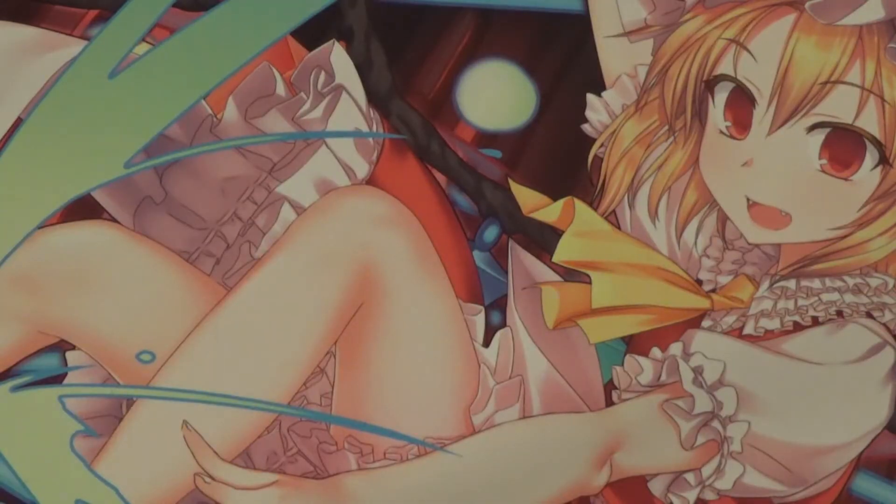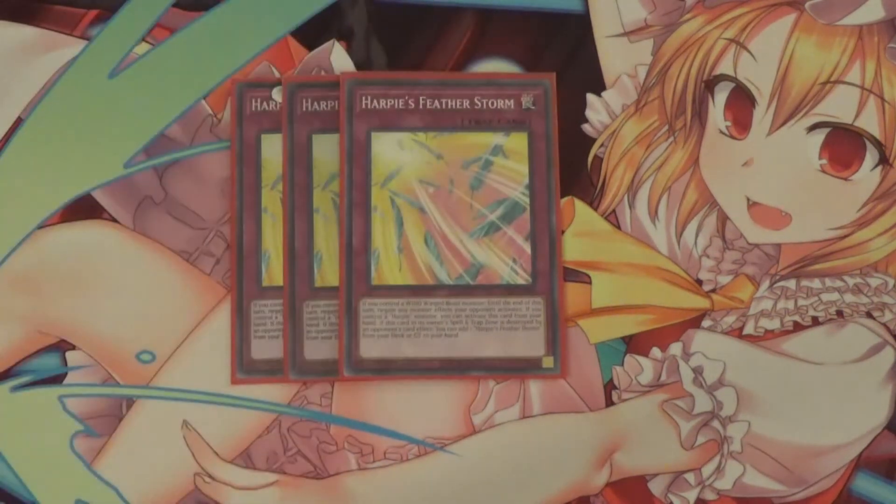Now for traps, I run the trap you pretty much play in every Winged Beast deck: three Harpy's Feather Storm. When you activate this, if you control a Winged Beast monster, until the end of this turn you negate any monster effects your opponent activates. It also has an additional effect: when this card in its owner's spell and trap zone is destroyed by an opponent's card effect, you can add one Harpy's Feather Duster from your deck or graveyard to your hand. So it makes your Harpy's Feather Duster searchable, which is pretty neat since you main decked it.